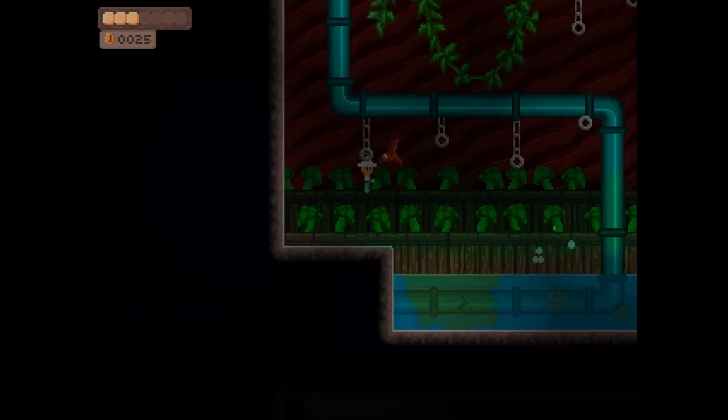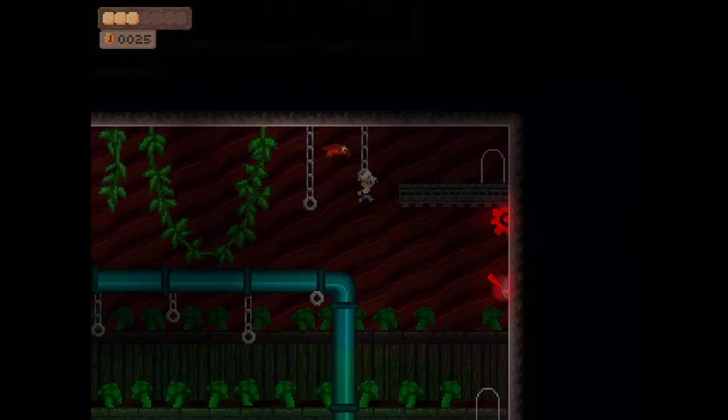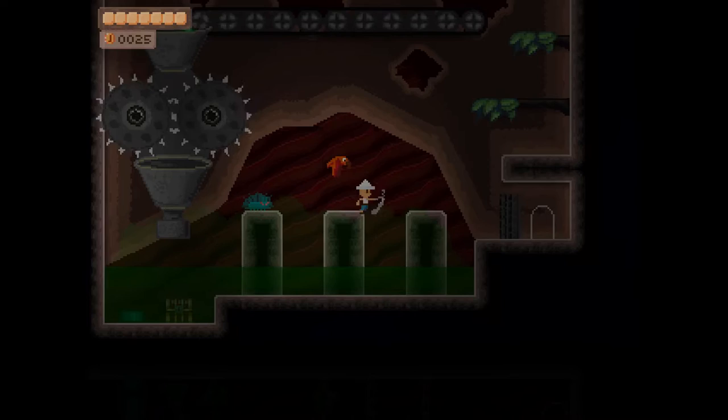A weird quirk of this room is that sometimes if you're hanging on that hook and you hold A to jump off it, you won't land on this pipe and you just land back on the hook. And that can happen a couple times in a row. I really don't understand it, but it happens. This boss is kind of random unfortunately — his first and third stages are random.